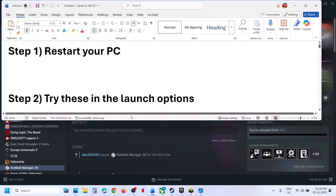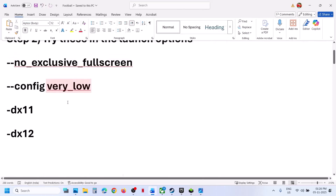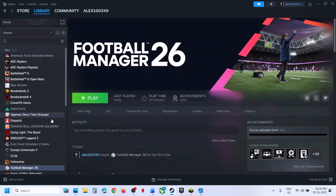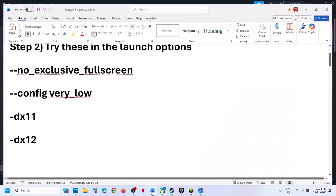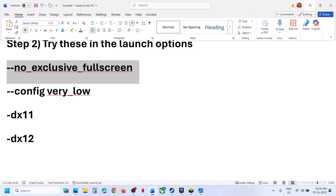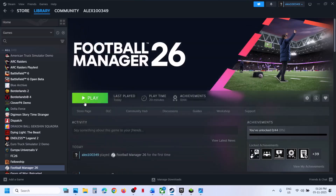If that does not work, try these launch options — they are provided in the video description. Make a right click on the game, go to properties, and in the launch option type in the first launch option: --exclusive-fullscreen. Now you can launch the game and then check.